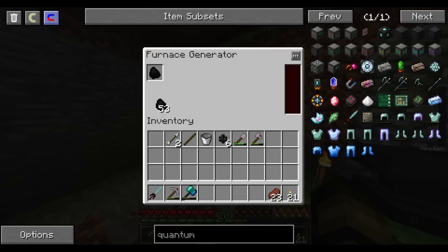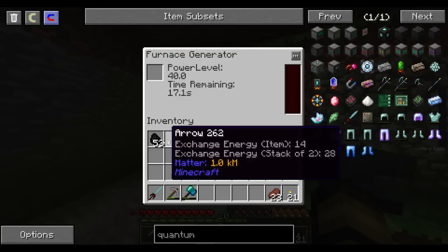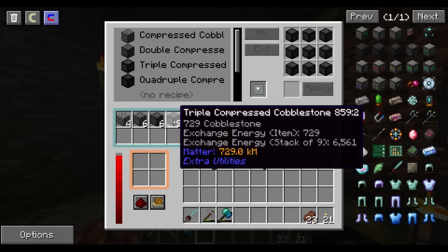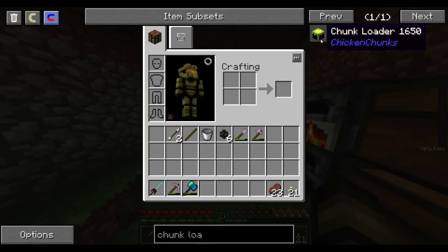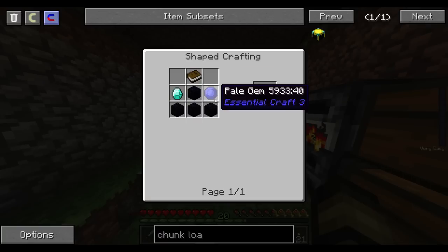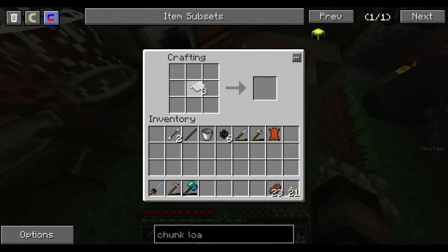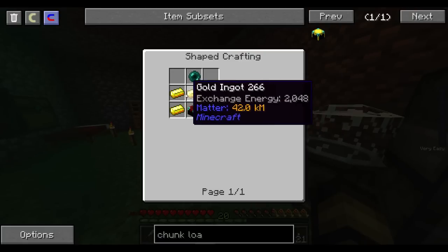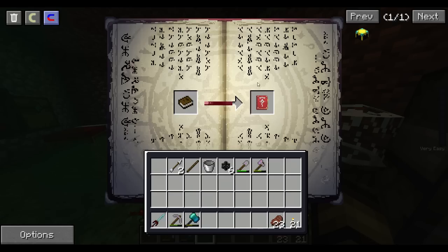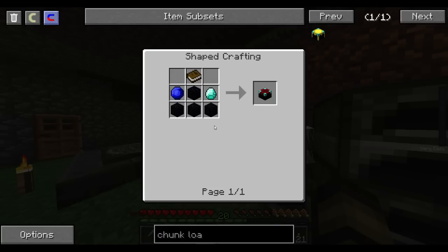Am I generating enough power? It's barely too much — whatever, I don't care. I'm just gonna keep that going; we're getting EMC like crazy now. I need to check out what the chunk loaders are in the pack since now I need something chunk loaded. It needs an ender pearl, obsidian, diamonds, and a book. I should make a book and teach it at the table just so I can stop doing this crafting recipe. I have all of this except for ender pearls and obsidian.